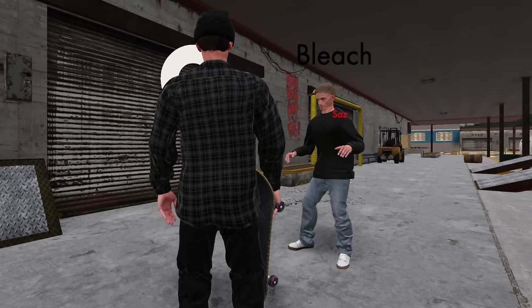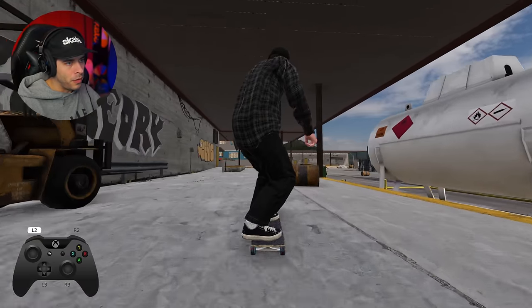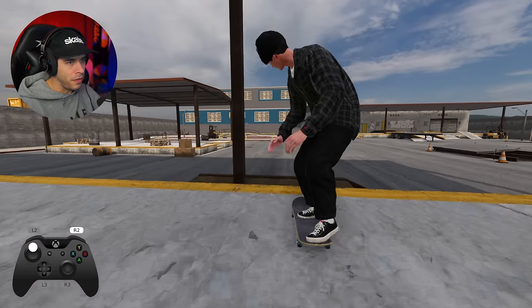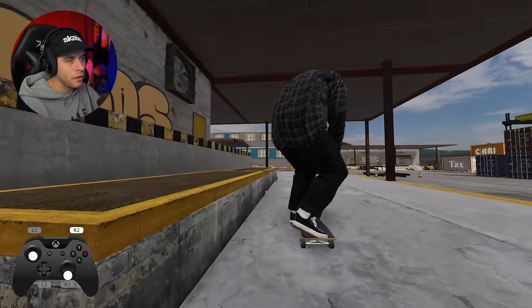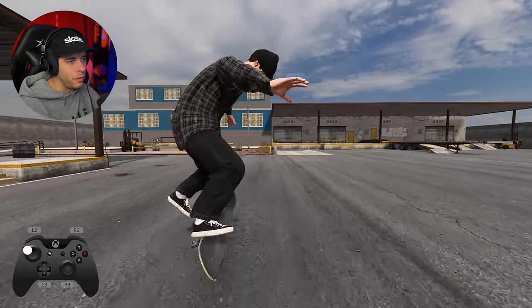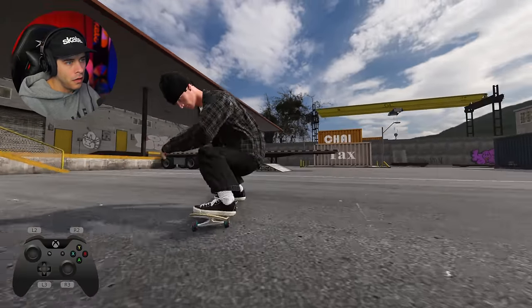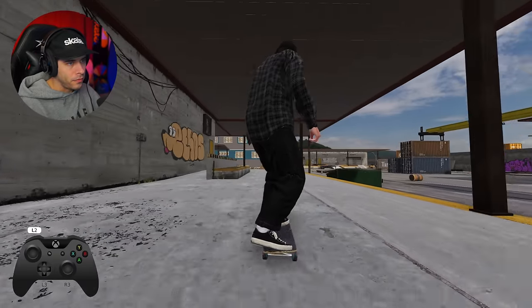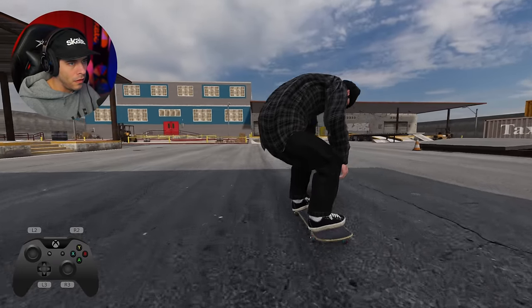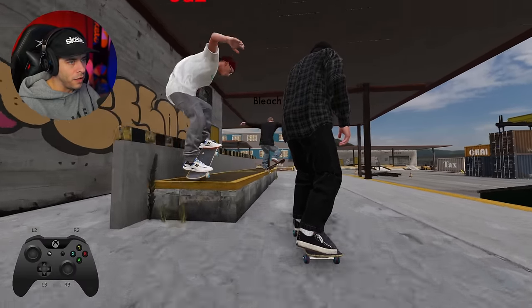Coming across your homies in Skater XL is always the best. Little tray bomb back tail switch manny 180 — didn't quite get it there. That kind of got it, a little bit off-centered there.